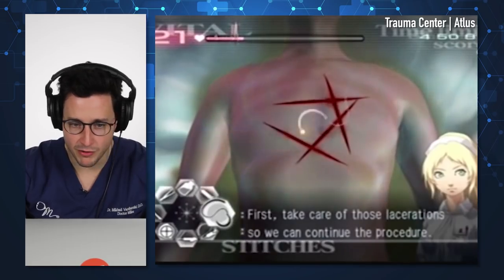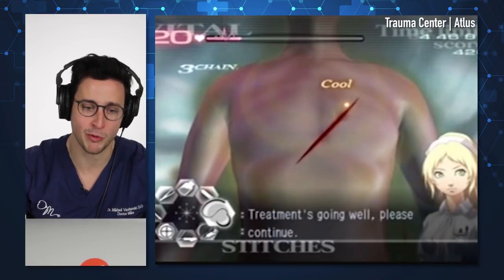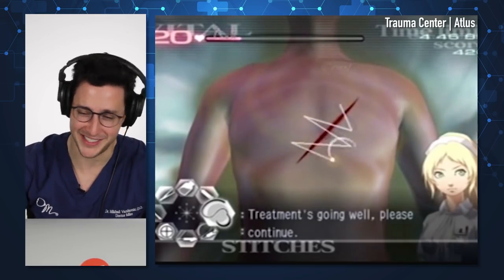Just looking at this screen quickly — the heart rate's 21 beats per minute. Normal heart rate is between 60 to 100 in order to maintain proper blood flow. I wish sutures were that easy, just good to go. No — when you're doing sutures, you always want to space them apart evenly to make sure that the pressure is evenly distributed alongside the injury.